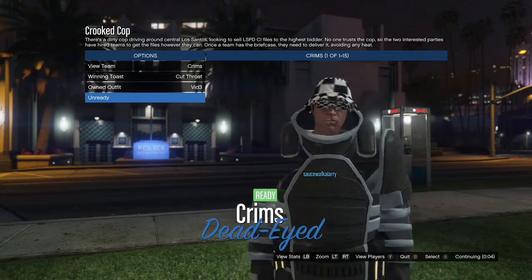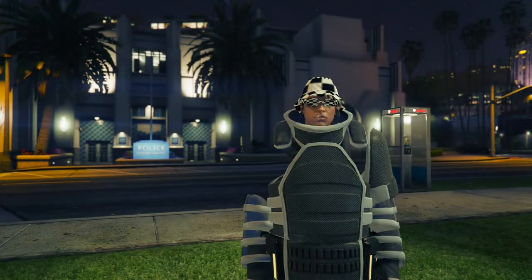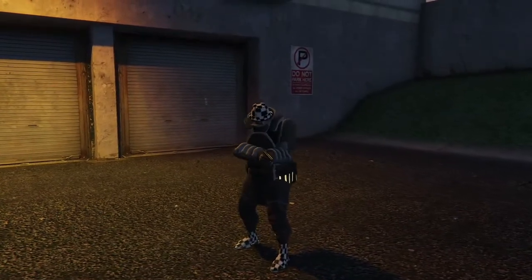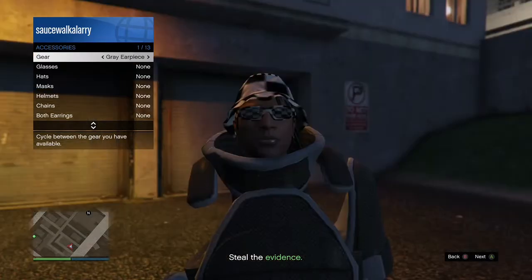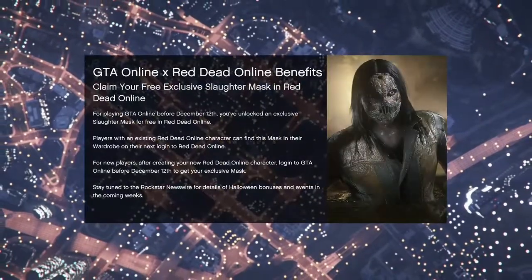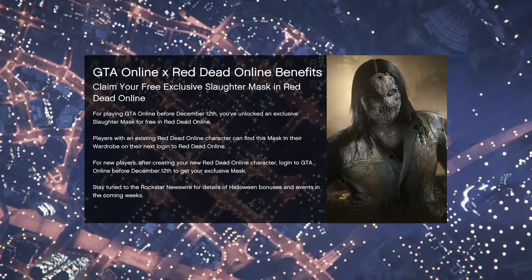Once you have that outfit, ready up and load in. Put on either the earpiece or the rebreather from the interaction menu under Styles, open your phone, and quit the job. Now go ahead and save this outfit — it's finally yours. You can delete those other two outfits we made on the female character since we don't need them anymore.